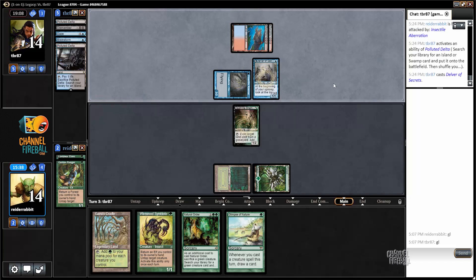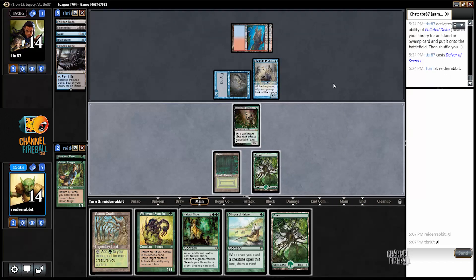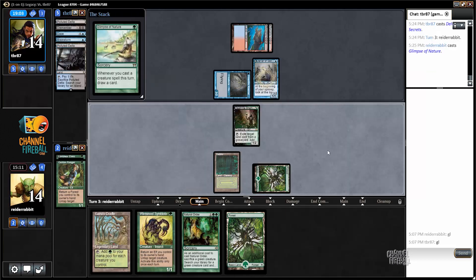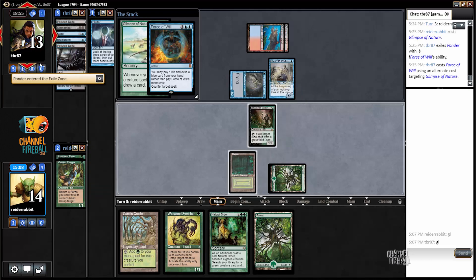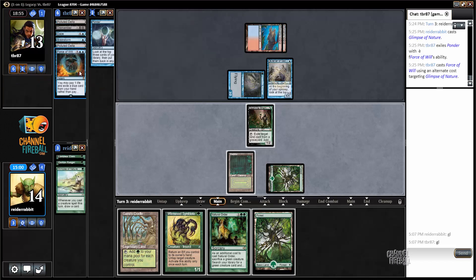Another Delver. Now all I really have to worry about is Force of Will and Daze, and I have a lot of mana to play around the Daze. I could just go for Natural Order right now — Wirewood Symbiote, Gaia's Cradle for two, activate Deathrite Shaman for four, Natural Order, get Progenitus, win — but I don't want to play right into a Daze. I have to worry less about Daze because my opponent just shuffled after a Brainstorm, so this late in the game they may have chosen not to keep it.